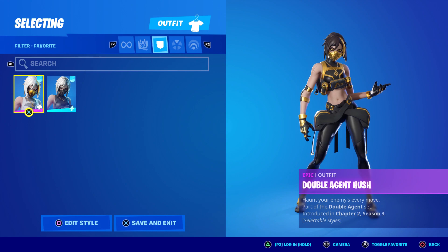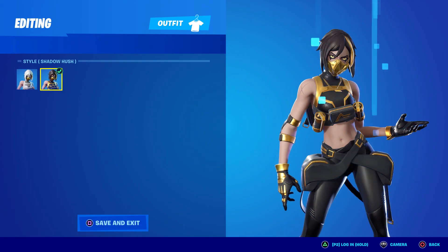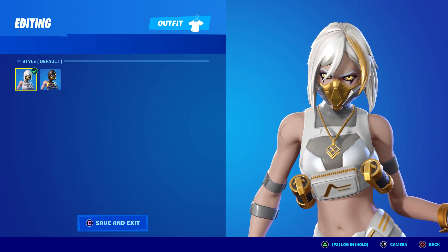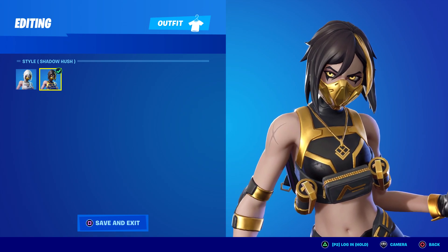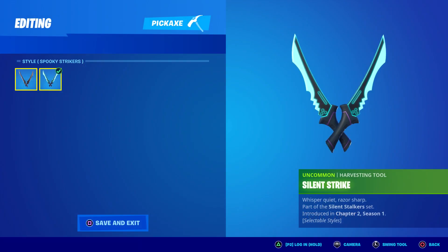There is one more version of Hush — the Double Agent Hush — and this one's incredible as well, it doesn't get enough love. It brings out the gold and black even more and she's got an awesome ghost version too. I don't see anyone run this; it's a clean skin, this may actually be better than the new Halloween one. But we're focused on the Halloween version right here.